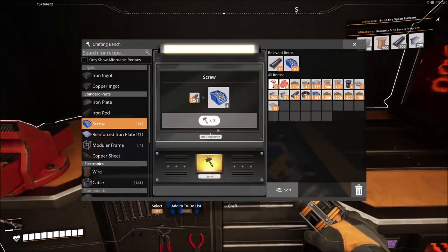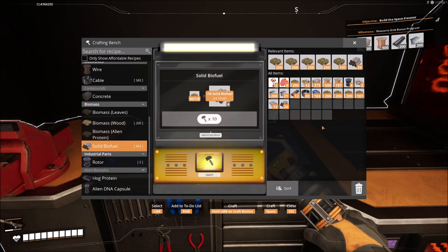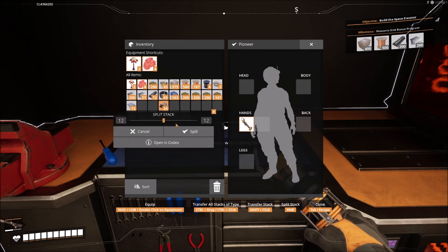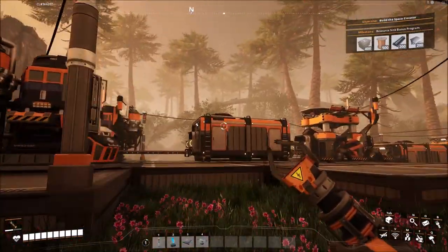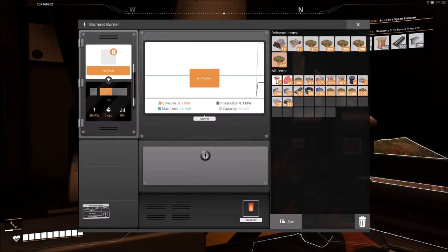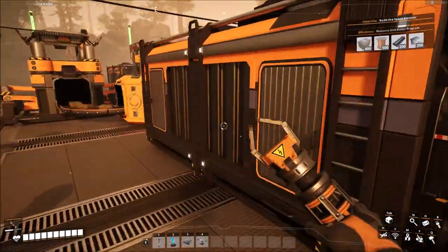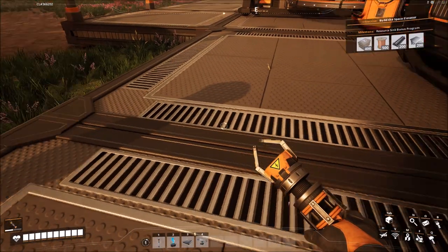I'm going to go over here and make some solid biofuel — not a lot, because I've got a machine that's going to be doing it for me very soon. I just need to get enough to get one or two burners started. I'm going to split this stack — now I'll just get the first two up and running. Go down here and dump all the biomass I'm carrying around into this so it can start being turned into something useful.